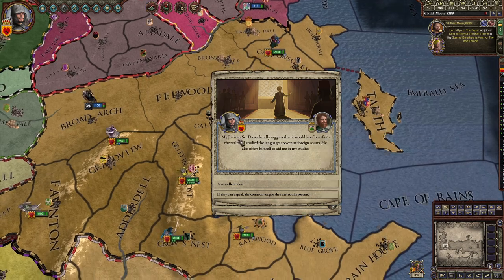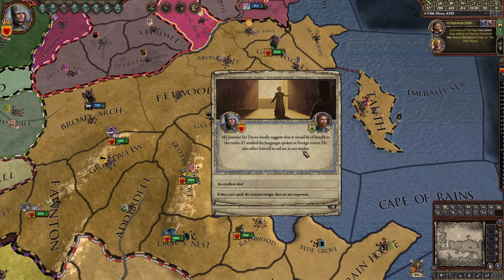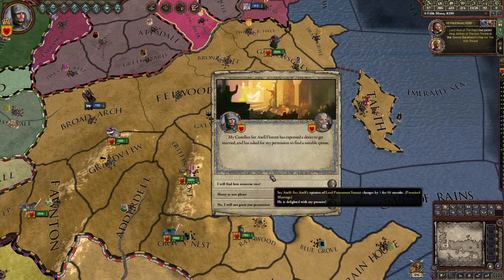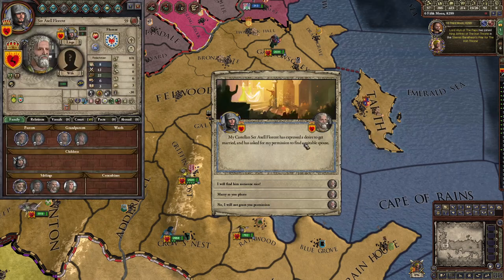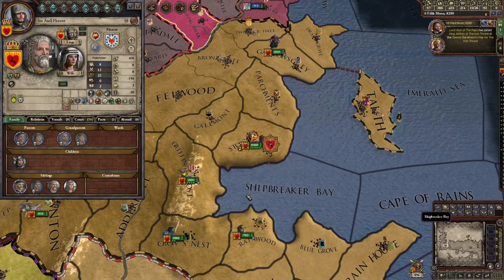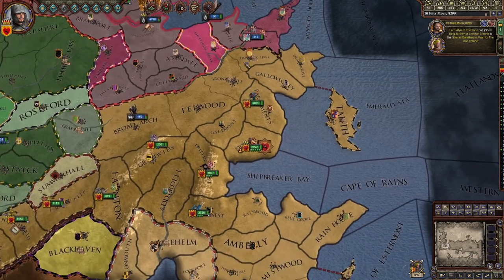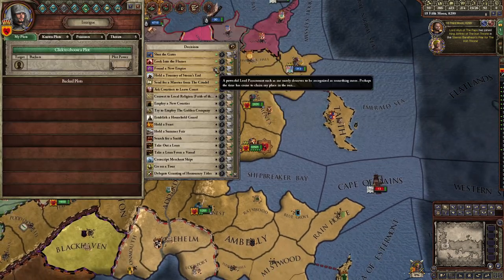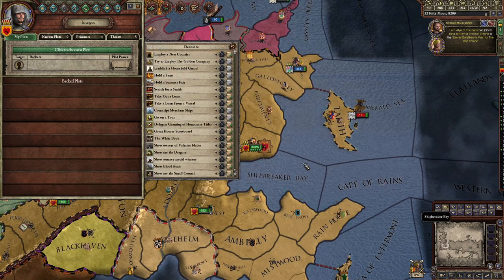My justice — the guy who deals with diplomacy in my court — decides I should learn another language. Sure, excellent idea. This guy wants to get married, I don't care. Decisions are available — I'm gonna skip.